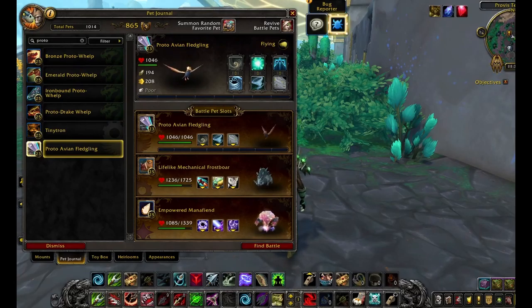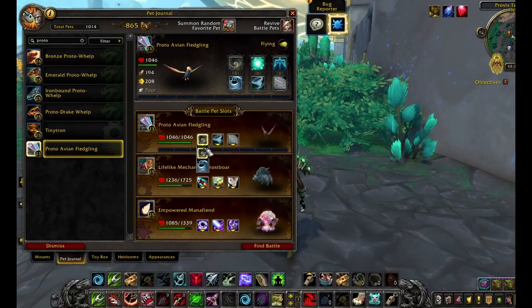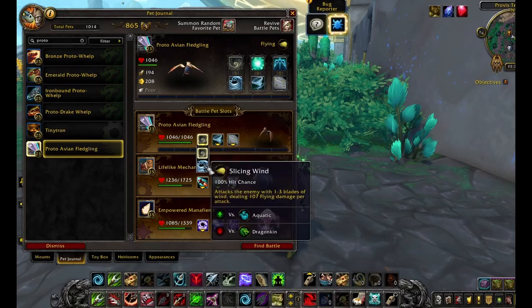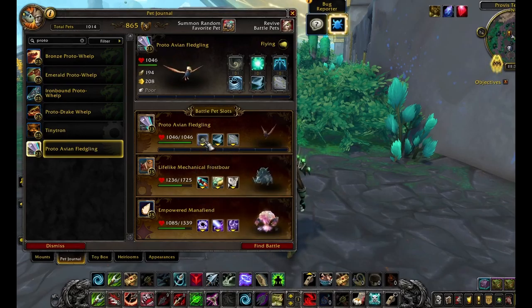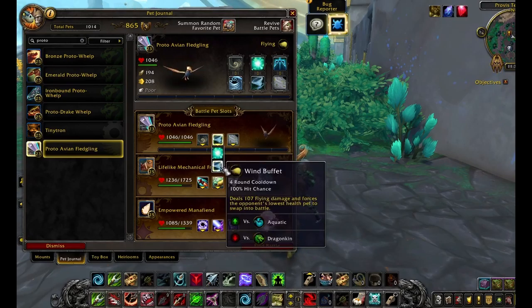Proto-Aven-Fledgling. First row: Wind Burst and Slicing Wind. Second row: Amplify Magic and Wind Buffet. Third row: Liftoff and Whirlwind Dance.